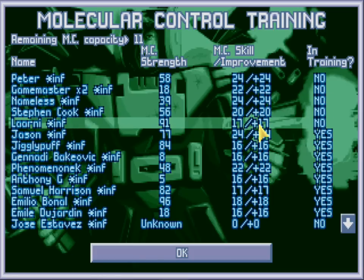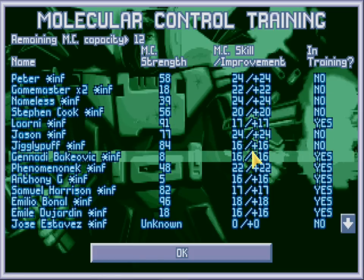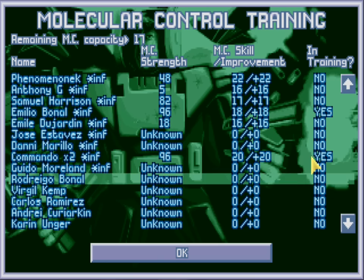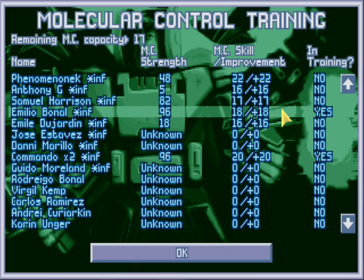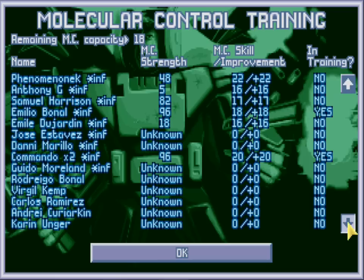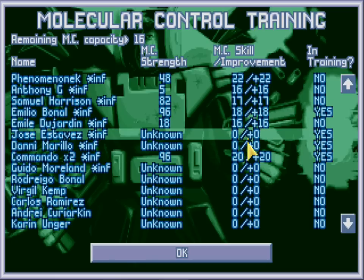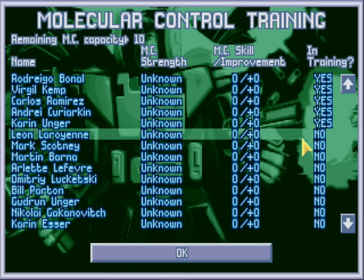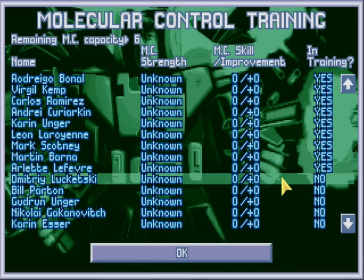So we'll just go ahead and take everyone off MC training. We'll keep the 90 there, actually. And we'll get the 96 there — there can be our panic guy. 96, 96. You know what? Let's get rid of the 91. We don't need that many. 96 is better than 91. Don't need to be a mathematician to figure that out.